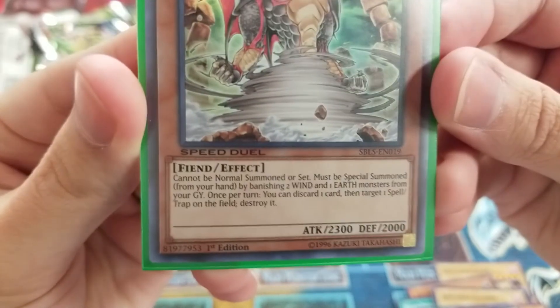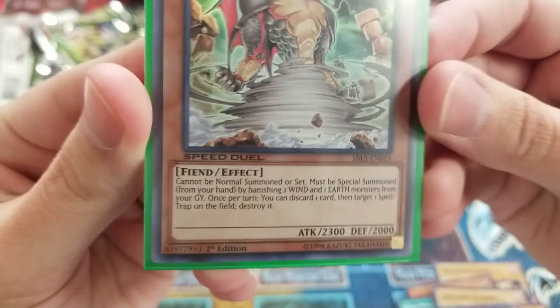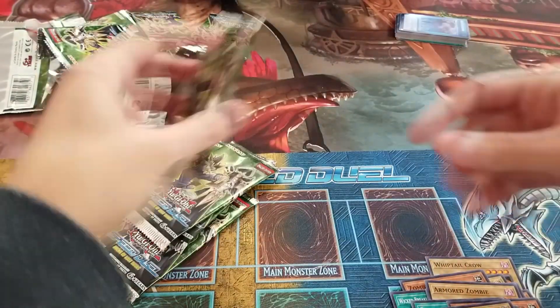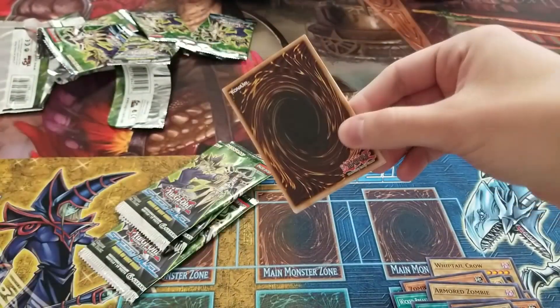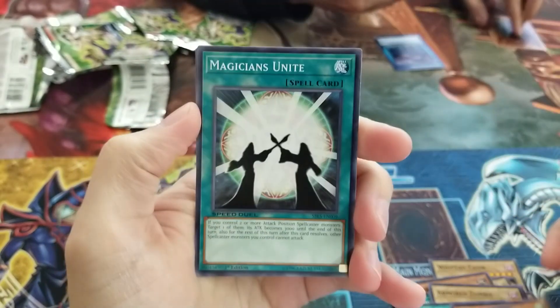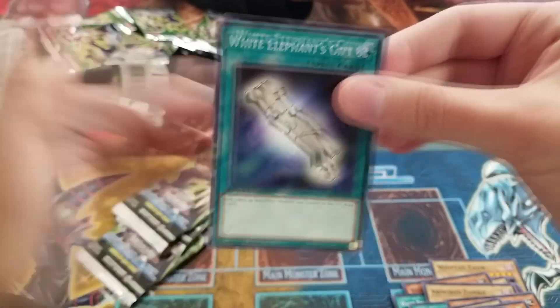It can't be normal summoned though — it can special summon itself by banishing two Wind and one Earth monster from your graveyard. We'll have to see how it all plays out; not sure how viable that will be. This will obviously be a shorter video — not very long to open eight of these. Harpy's Pet Dragon, nice. Magicians Unite. There's one Skull Servant. And White Elephant's Gift.